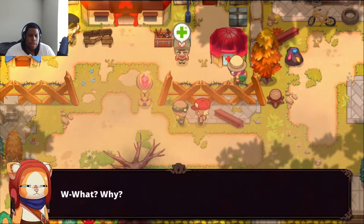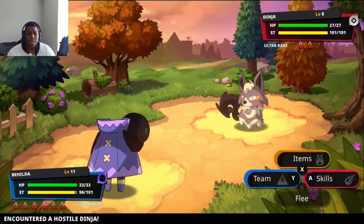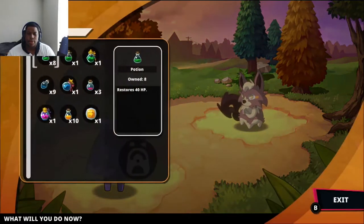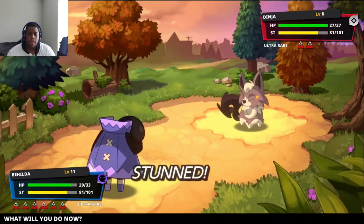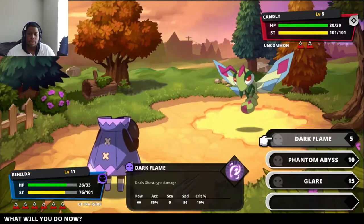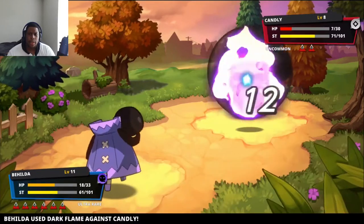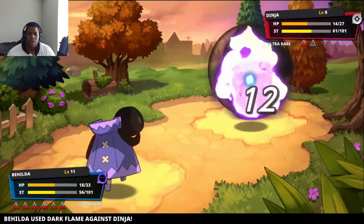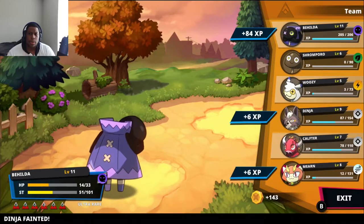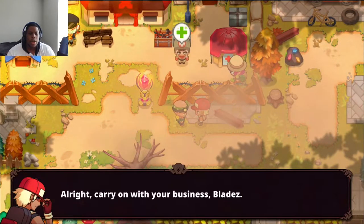A guild member challenges us: 'Fight me — we've got to make sure our members are in shape!' Coco asks why we're fighting. During the battle, I notice the opponent swapped out without wasting a turn, which confused me since we have to waste a turn when we swap. After winning, the guild member approves: 'You are certainly fit to be a guild tamer — carry on with your business, Blades.'